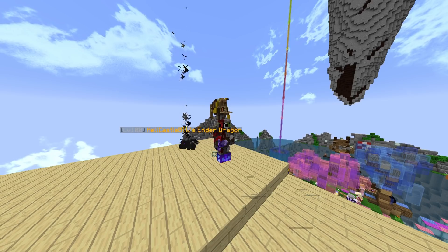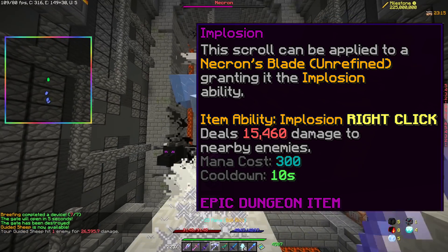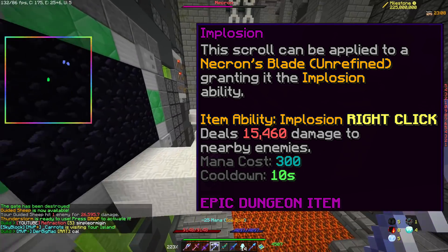What do you mean you're surprised I'm not going to spend that amount of money to showcase it? It's not like I'm made out of money. The third scroll is called Implosion, which deals 10,000 damage to nearby enemies. I assume this is mage scaling, but even then it's still quite underwhelming.